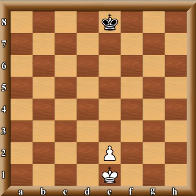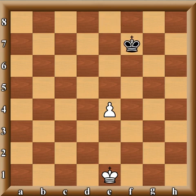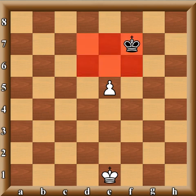Now once the pawn crosses the imaginary borderline into black's territory, there are now six key squares. This falls in line with Nimzovitch's statement in general chess theory that pawns become more dangerous as they advance up the board — once the pawn crosses into enemy territory, it now has six key squares instead of three.